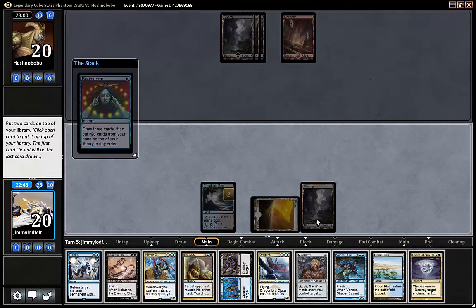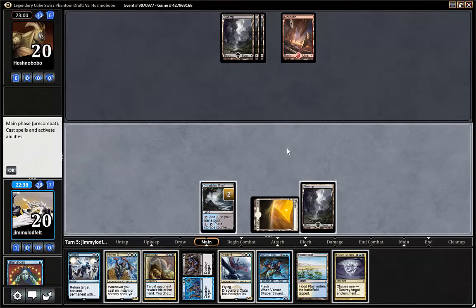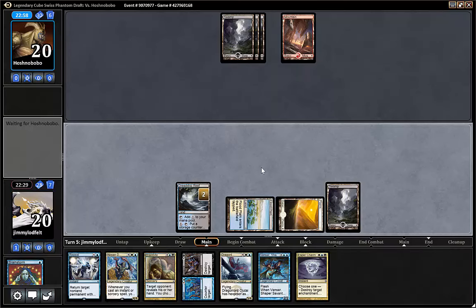We drew one land. Put back the Slaver, put back the six-drop. And shuffle it away. Play the Flooded Plains — we have to draw one of them but we can shuffle the other away. I guess we just pass the turn, and we can store it up again on end step.